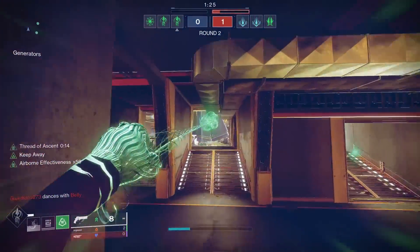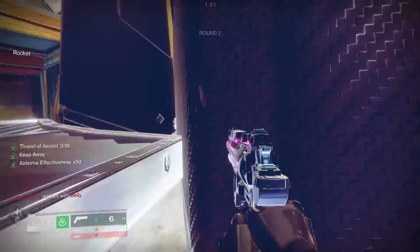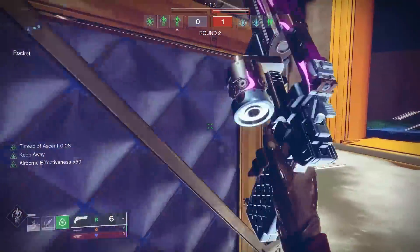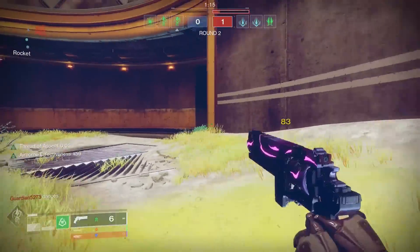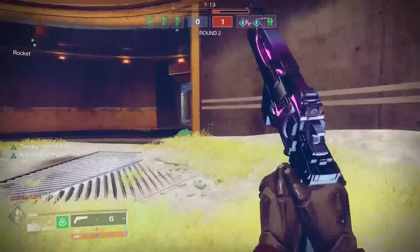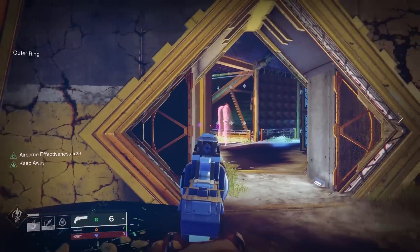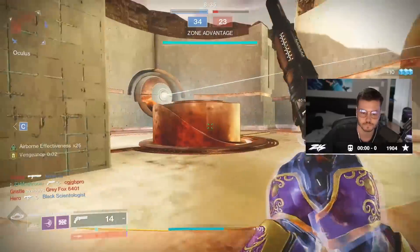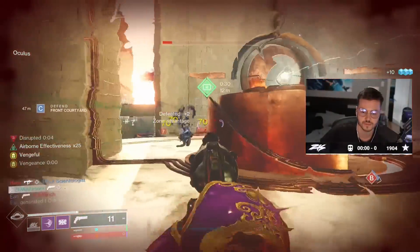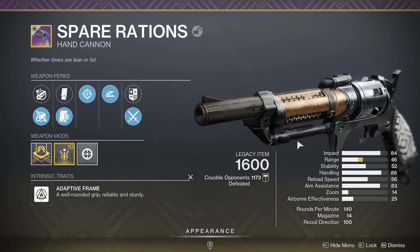As you guys all know, we are currently sitting in an SMG meta at close range and medium range, and for long range it's mainly pulse rifles and snipers. Hand cannons are still up there in the meta, but they are not at the top anymore, which is completely fine. But as a hand cannon main, sometimes it can feel difficult to challenge some of those weapons. And there's only one hand cannon that can save us — only one that can truly outgun the Immortal SMG. It is the Spare Ration, the king of all hand cannons.